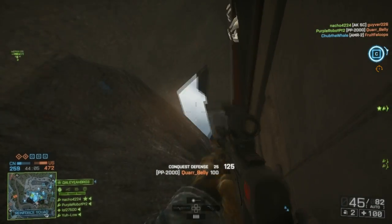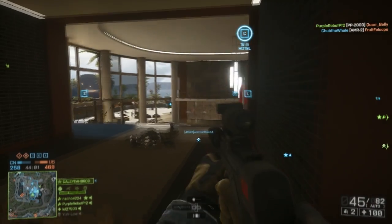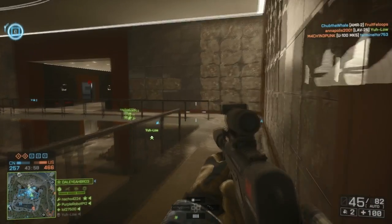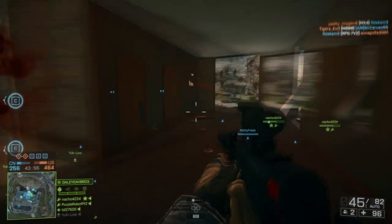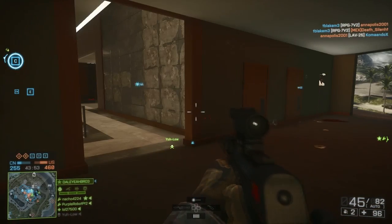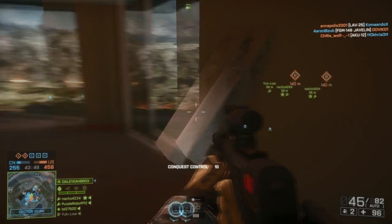Now the best class to start off with would be the medic class. You get your health kit, you get your revive, you can heal yourself, heal your teammates, which gives you points. And you need those points to level up and get all the things that come with each class.